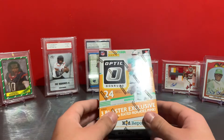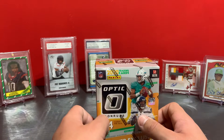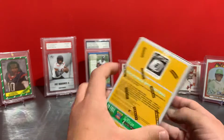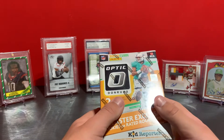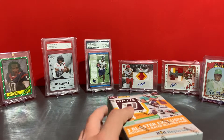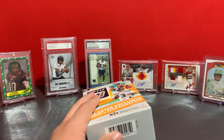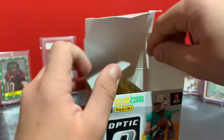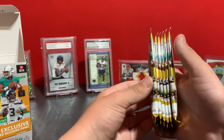What's going on guys, so today I am going to be opening one 2020 Optic Donruss blaster — 25 cards per box, six packs, four cards per pack, three blaster exclusive rookies or raider rookies pink guaranteed in the box. Hopefully we pull something big. Looking for Herbert obviously, Burrow, Jordan Love, Lair — we've got a player collection, just looking for all of them.